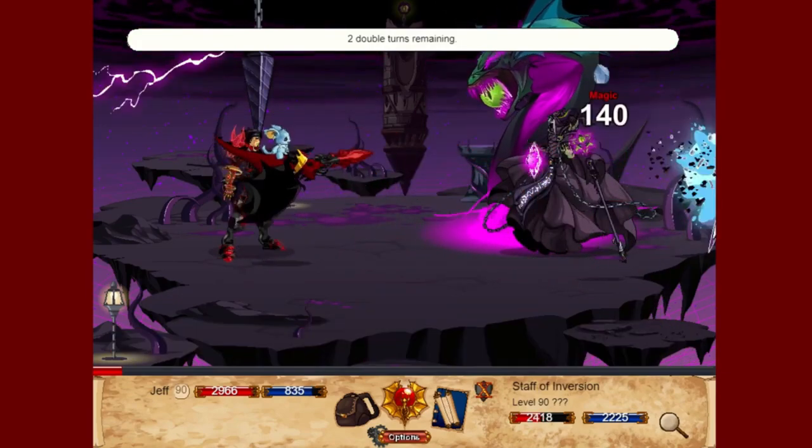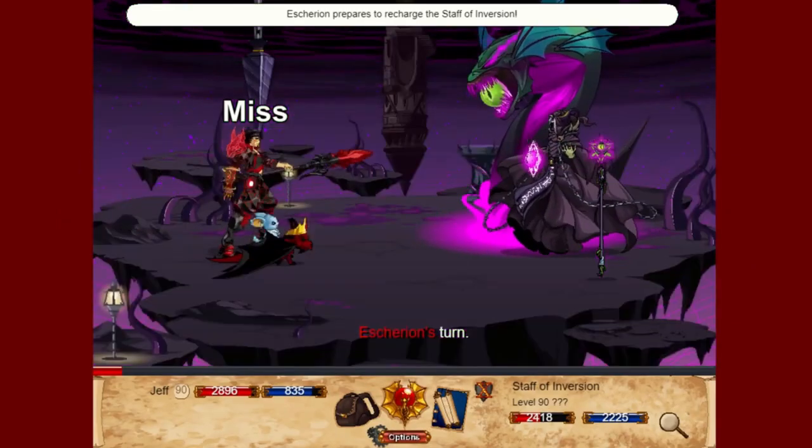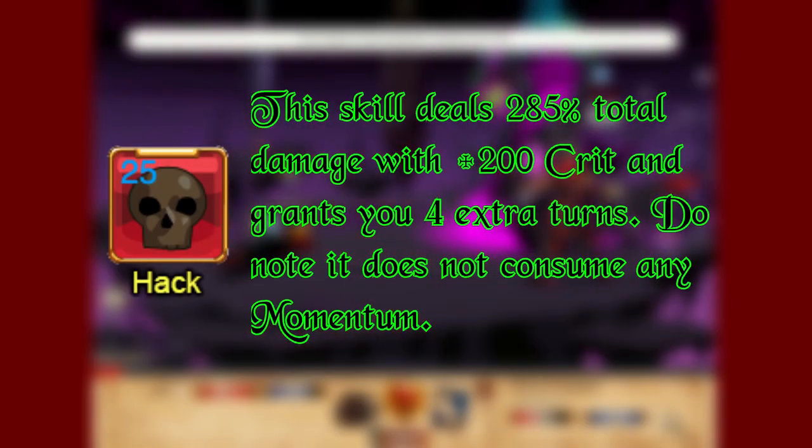The next class mechanic is that Dragonbite Epoch has double turns. Unlike the other Epochs, Dragonbite Epoch starts with 2 double turns at the beginning of the fight and gains 4 double turns from Hack, which is basically the equivalent of Final for the other Epochs.